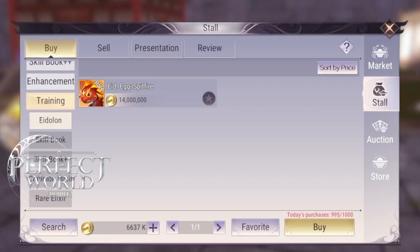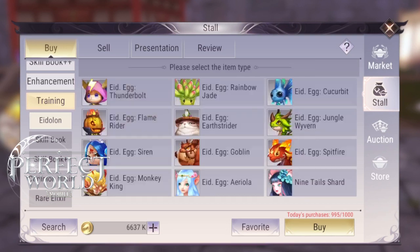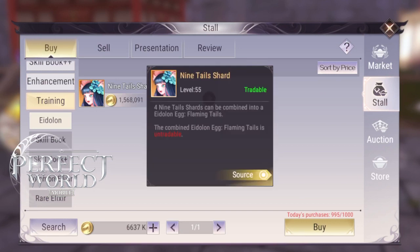Next up we have Spitfire. Spitfire is for those who want an Eidolon that does extreme high amounts of magic damage. If you're a Wizard, Venomancer, or a Cleric, Spitfire might be great for you. Spitfire excels at PvE AoE damage and can also stun your target for 1 second. Not as good as Areola for PvP, but much better for PvE.